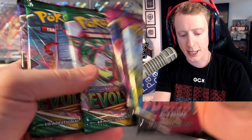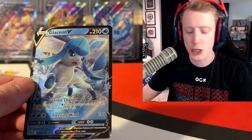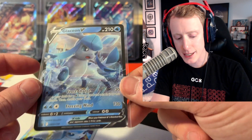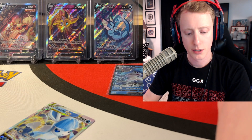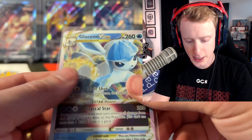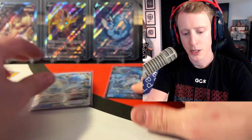We got two Fusion Strikes, two Evolving Skies, and a Chilling Rain. We're actually going to open the Chilling Rain first. Here's the V — the Glaceon V — we're going to put into a sleeve. I don't know if this is the V from Evolving Skies. It is a Black Star promo but it doesn't mean it's not the same art. And then here are the new V-Star cards — the Glaceon V-Star. It has a little bit of texture, kind of like a V-Max. It is a gorgeous card.